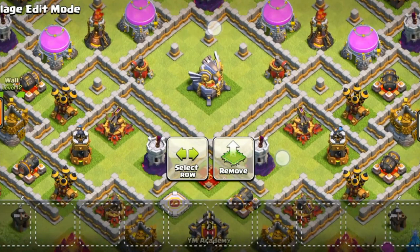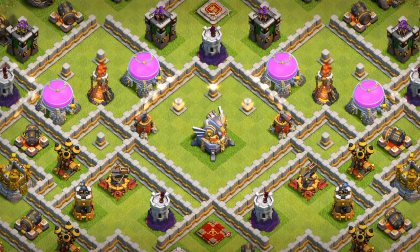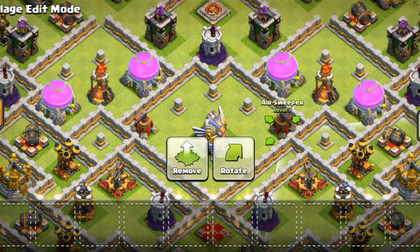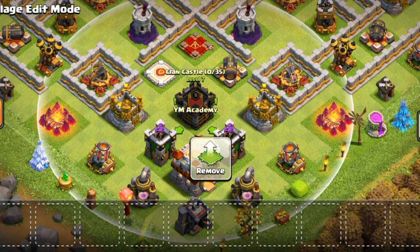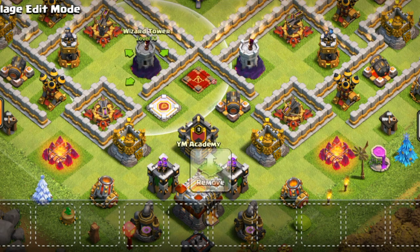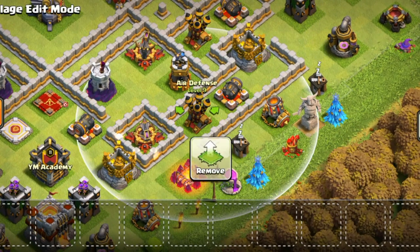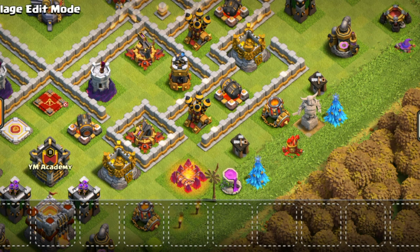Another thing I did was the eagle compartment, which is in the core and is quite isolated. Sometimes when it was isolated they would usually zap it, but in this case it doesn't make sense to zap it because I have air sweepers on the sides that give access to the eagle. The clan castle placement is near the queen and can be zapped together, but you won't get enough value from zapping because you'd get the clan castle and the queen, but not much else. The air defenses are three tiles diagonally apart, which means you can quake them together but cannot zap them together — quite effective vs zap dragon.